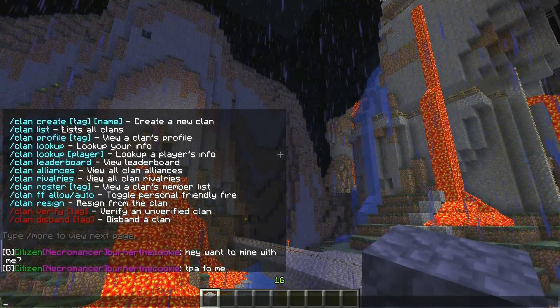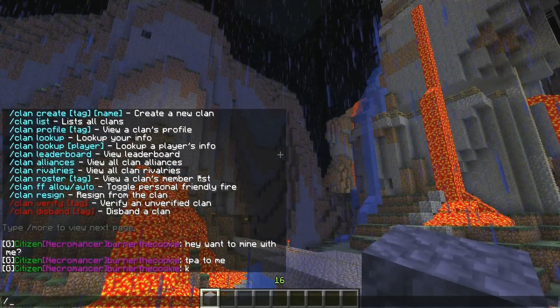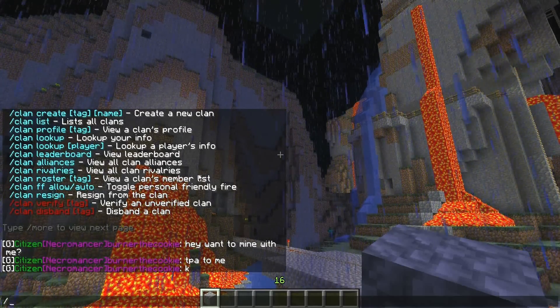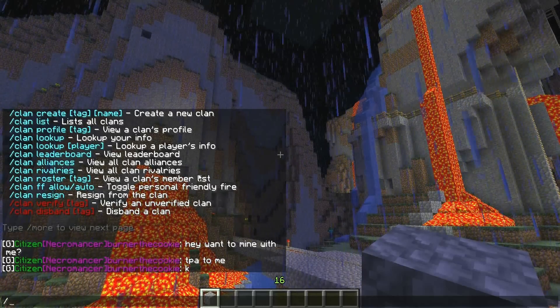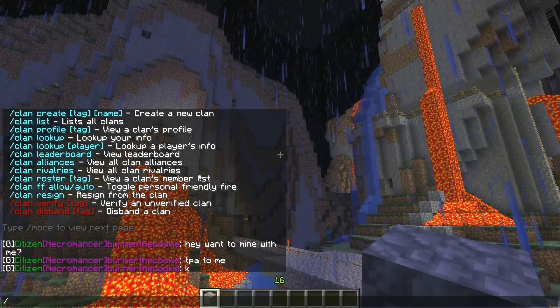So you can see the command here is: clan create tag name. I like the tag to be something that relates to the name. For example, if we're making a clan called The Deadly Assassins, the tag should be TDA — The Deadly Assassins — so that people know what it is and it's easy.